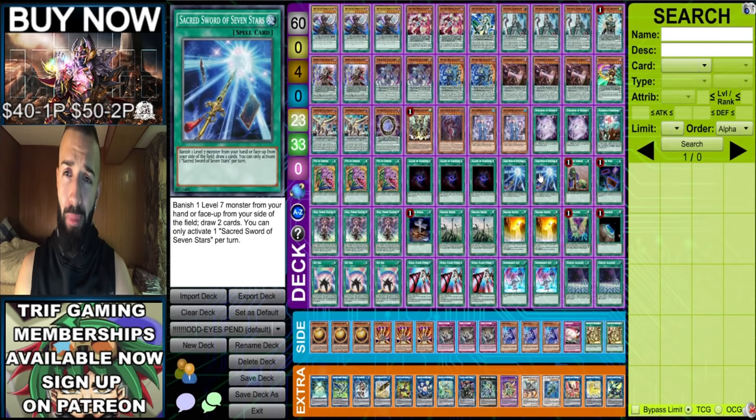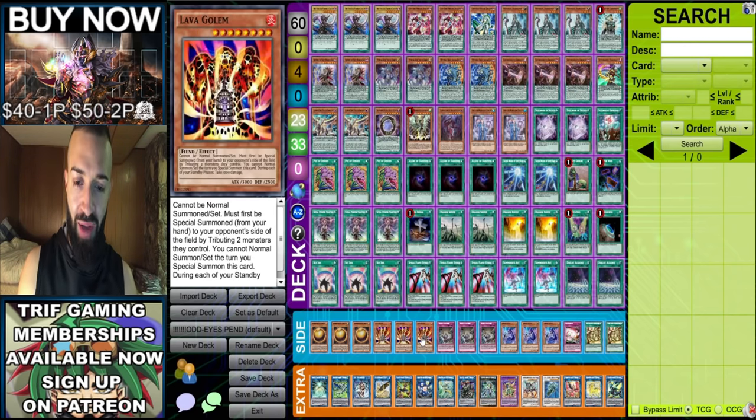Summoner Zart and Duelist Alliance - honestly it might be best to play triple Summoner Zart, cut out Duelist Alliance, and play a third Sacred Sword. But you win anyways, so it doesn't matter much.